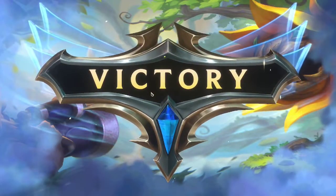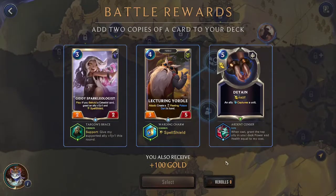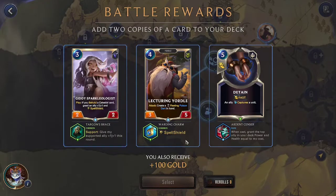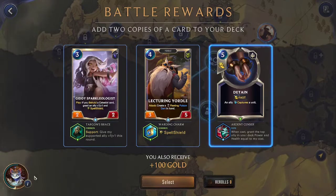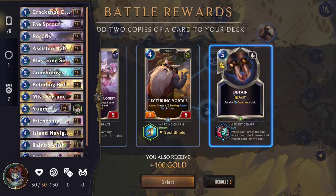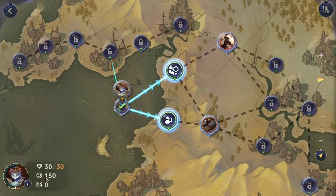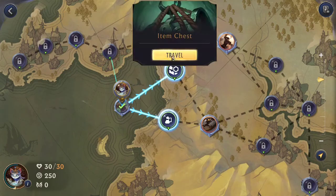Easier fight I would say. For our battle rewards we have the choice between a three-mana 2/2 — we don't have many celestial cards in our deck at all, I don't think any — or the three-mana 2/2 with portability, lecturing yordle with boarding charms or spell shield, or a plane with the ardent sensor which buffs in the deck. I think the plane is actually the best option — we don't really have any hard removal yet for a potential Gangplank. Just having this detained as an option, a gigantic unit that they can't kill, would be okay.